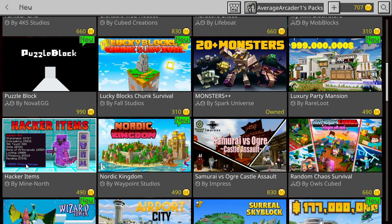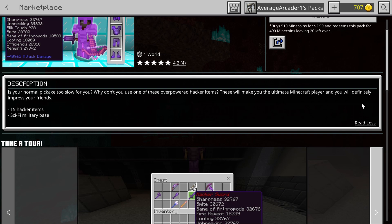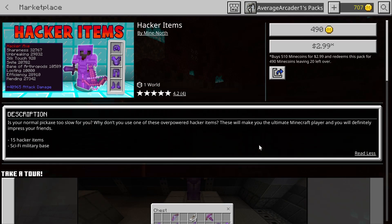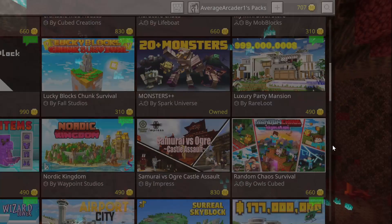Then we have Hacker Items. I'm kind of liking these hacker item mods mainly because they give you broken tools and gear, but they come with bases. This one comes with its own military-style base - a sci-fi military base. Some of these bases are out of control in these hacker add-ons, so we'll probably be doing a quick review on this one. I just like looking at what type of broken tools they've made.